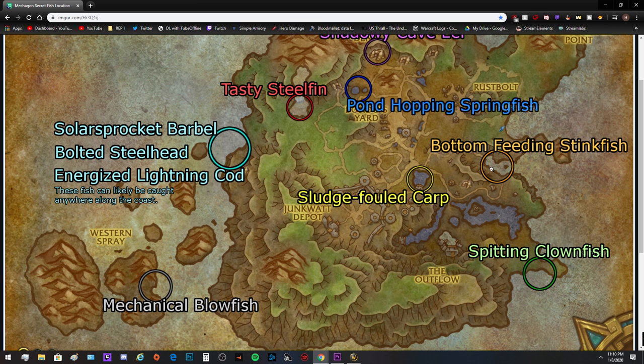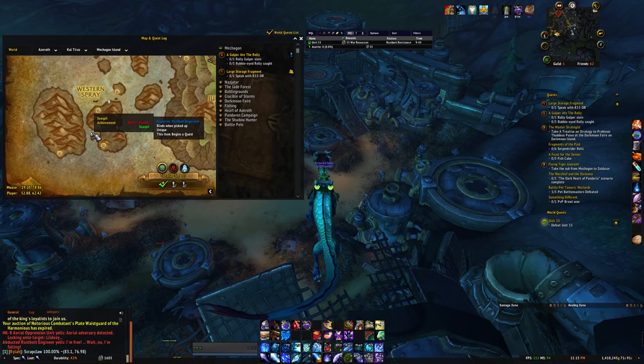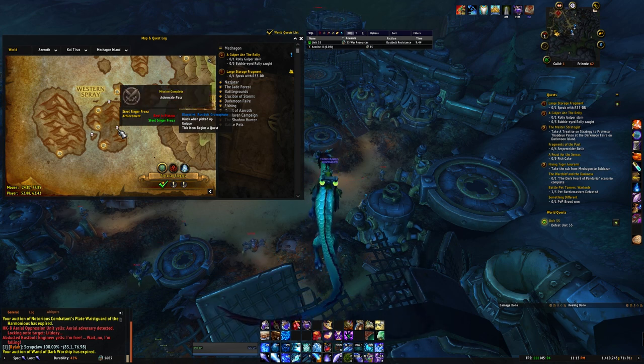What I'm showing here is where all the secret fish are. I recommend going to farm them — each gives around 25 rep, and in total getting all of them is around 250 rep. I'll post that link below. Also, there are two rare elites you want to go for: they drop blueprints, and completing them grants around 500 rep each.